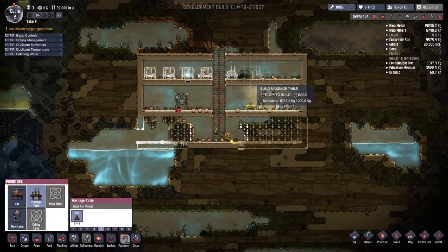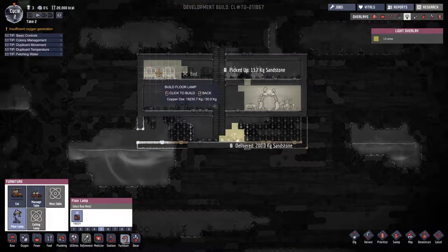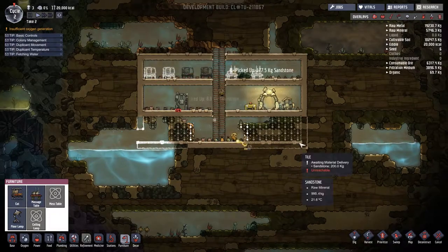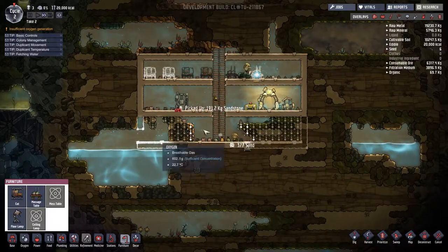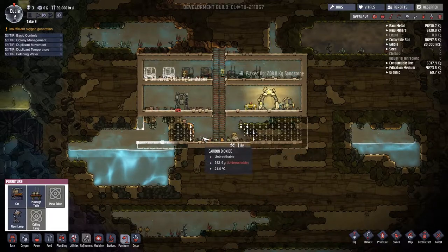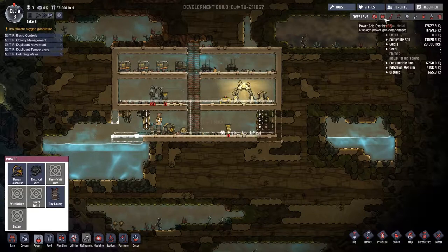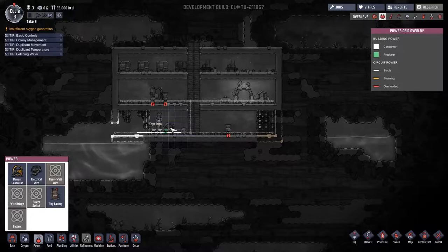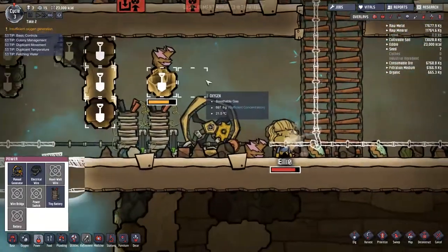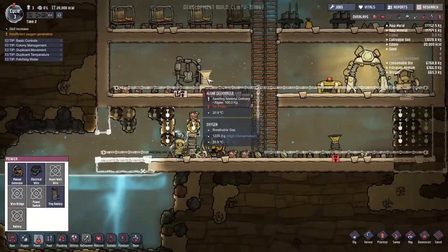The massage table has always been super helpful to keep stress down early on, so I'm going to go ahead and make two of those. Let's check the electric overlay — I have wires being created, the generator and a couple of batteries. We've got power running, so hopefully they run those wires quickly and then I can start the food going. I put down two deoxidizers to keep that CO2 number low — that's important because I don't want to run out of oxygen like I did before.